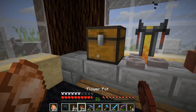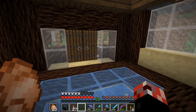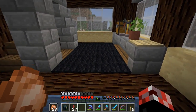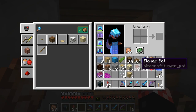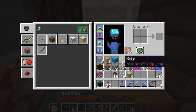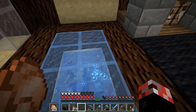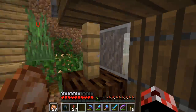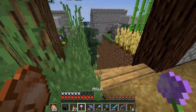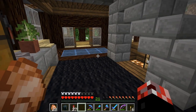There we go - brewing stand, and maybe a couple of decorative things down here as well. Little micro brewing area - awesome stuff. I said I was going to put a flower pot in here, so let's give it a go. I genuinely feel like some of the aquatic plants should be able to be placed in plant pots - maybe with water next to it. I don't know, I just think it would be really nice. I'll pick up a flower and put it in a pot instead.